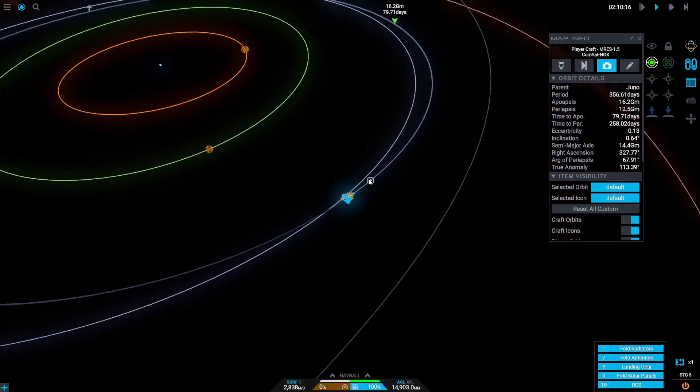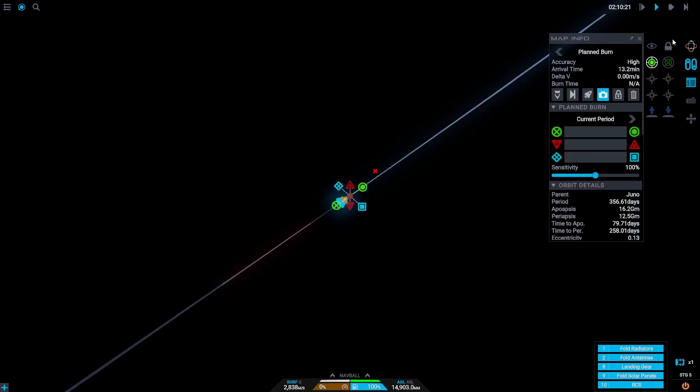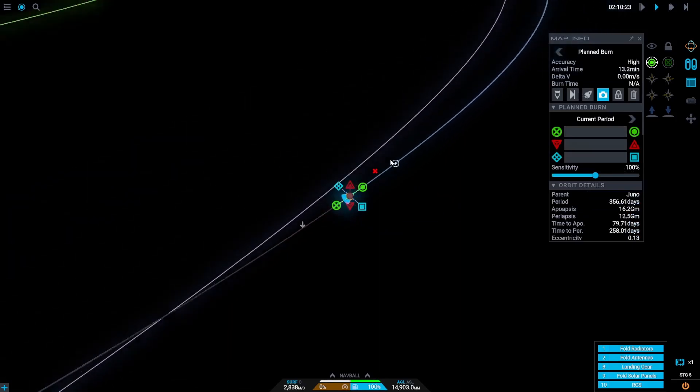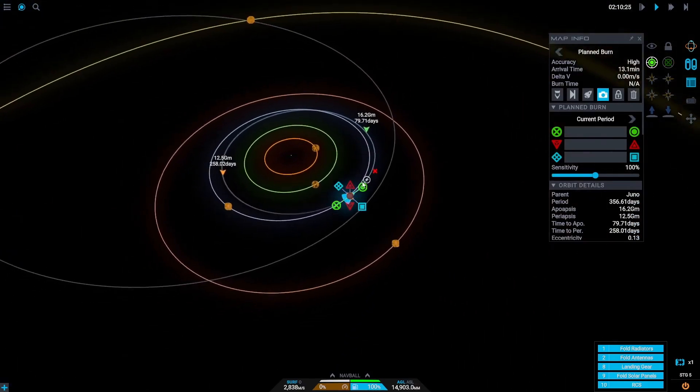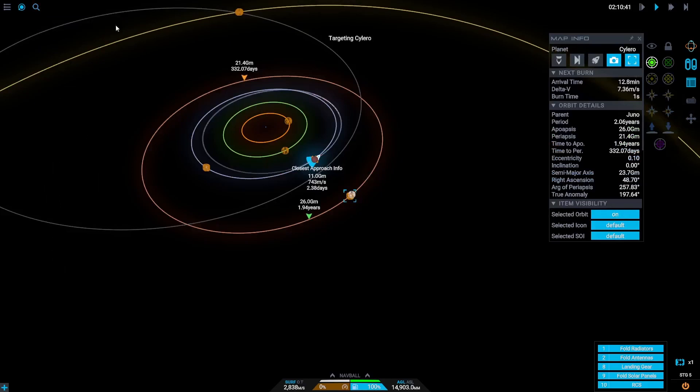Once we've entered Juno's orbit, we're going to set up a planned burn. To do this, click on the orbit line very close to your craft so we can start doing this burn as soon as we get into Juno Orbit, then click planned burn. Once we've created the planned burn, let's quickly select Scylaro so we can see where we're going to go. You can do this by searching Scylaro in the top bar, clicking Scylaro, and then clicking select on the right.